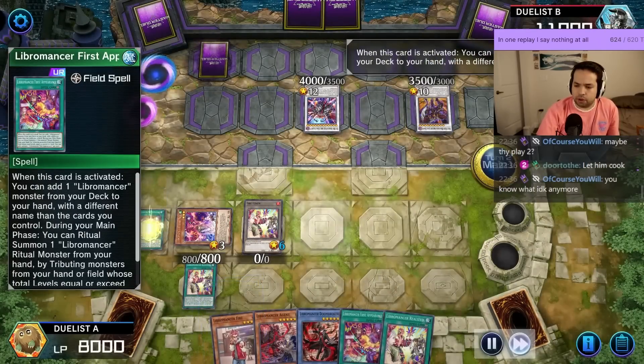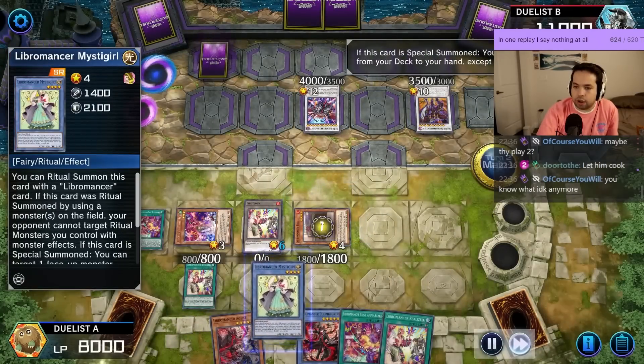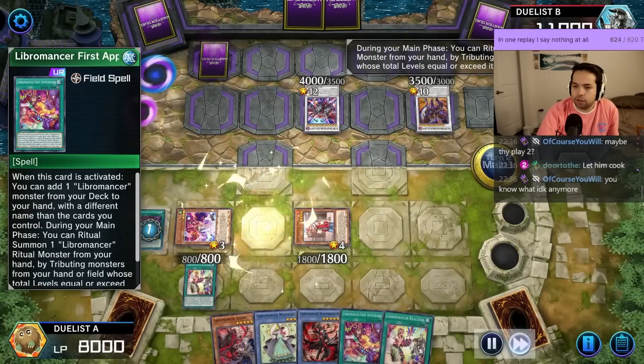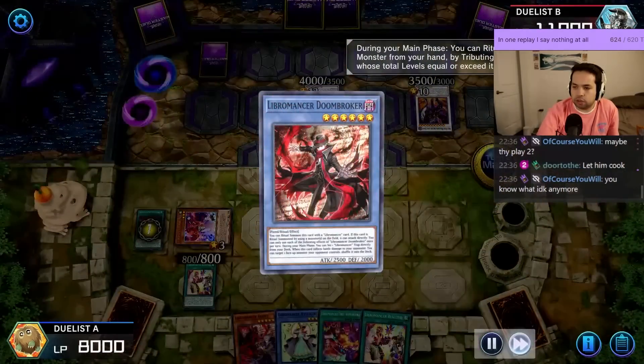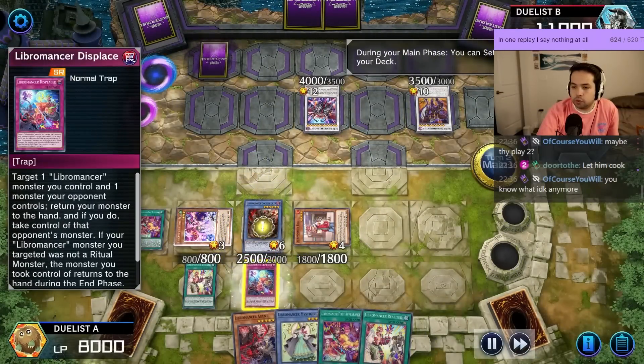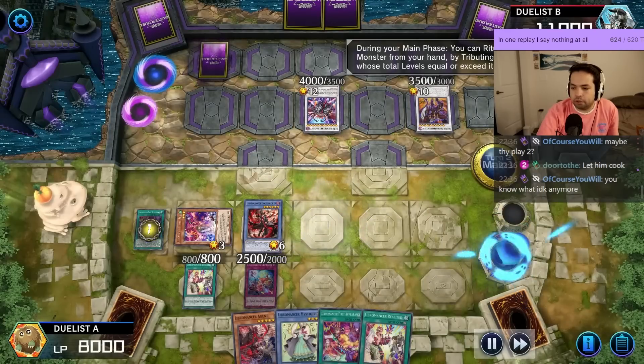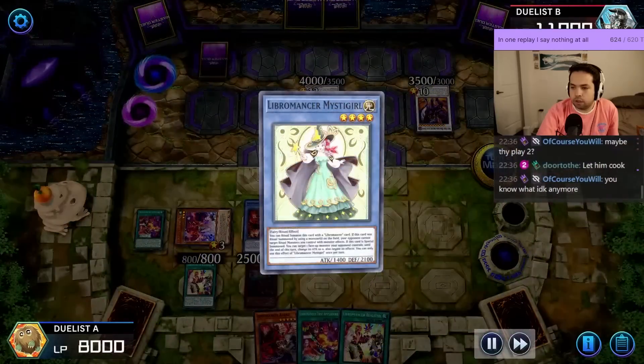Go first, Appearance. Fire Reveal Doom Broker, summon, fire effect, go grab Mystic Girl. Field Spell, ritual summon to make Doom Broker. We're going to set Displaced. Field Spell, tribute the Fire to make Mystic Girl.